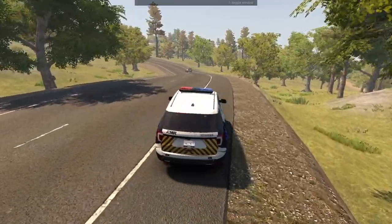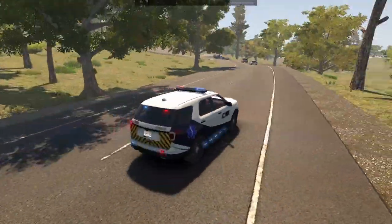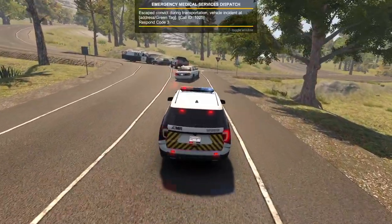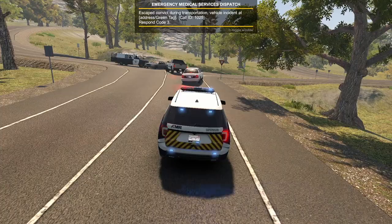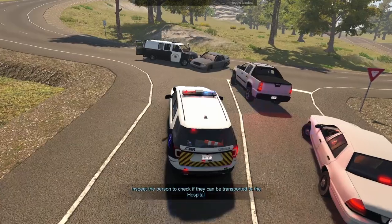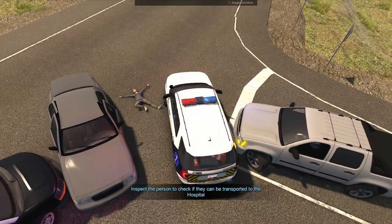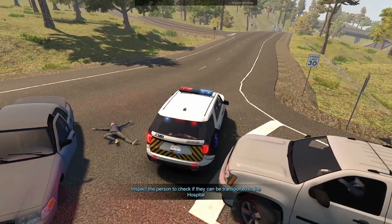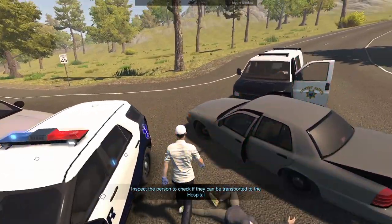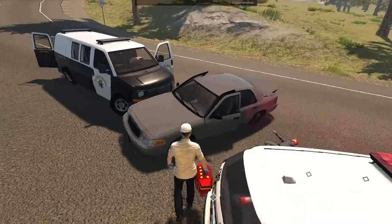Alright guys, I just got a call that there was a collision just down the road from where we just were - we literally were just over there. I can already see what's happening. Let me open up the call information - escape convict during transportation, vehicle incident. We've got to keep our eyes peeled and hopefully it is safe for us to be working here. I'm just going to park up, making sure we aren't hitting them. I need to block off that vehicle there. Yeah, so this person is on the ground - let me go ahead, get the medic bag.